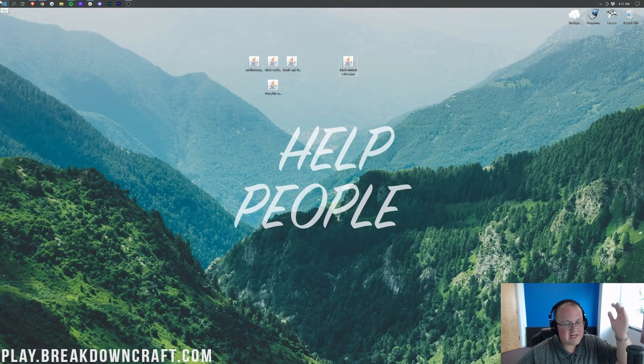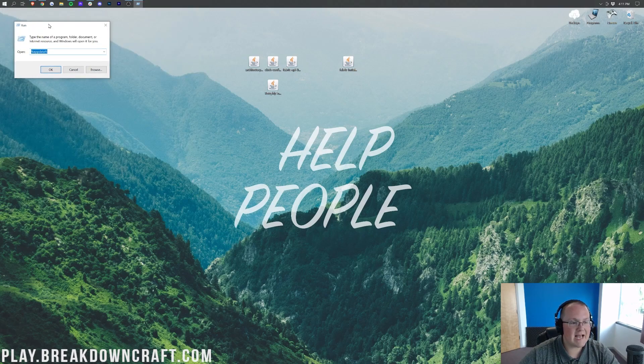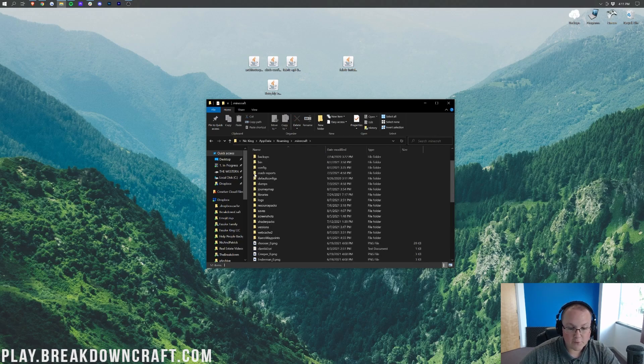Now let's get these mods installed. Click the Windows icon at the bottom left of your screen and type in Run (R-U-N). Open that Run app, and in it type percent sign appdata percent sign — exactly like that — and hit Enter. That's going to open up our roaming folder, and in there you'll find the .minecraft folder. Open the .minecraft folder, and you should have a mods folder.